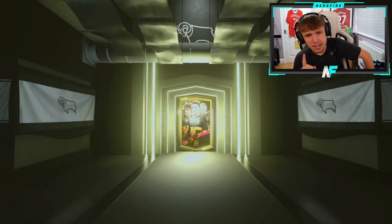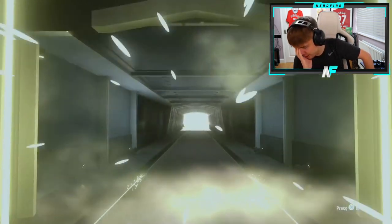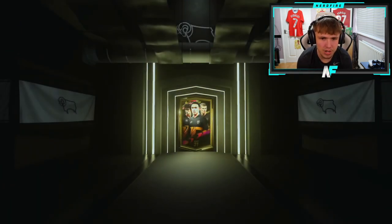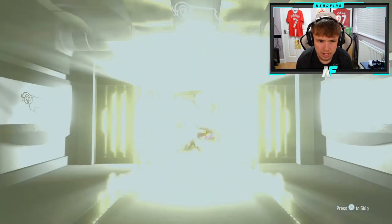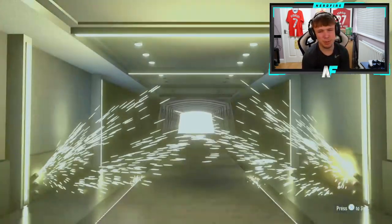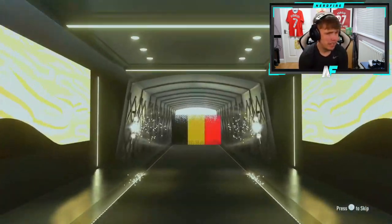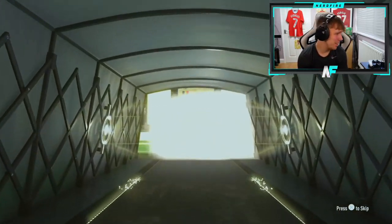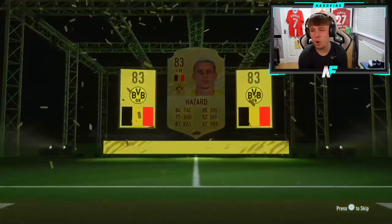Pack number 30 — please end us on a big one, EA. It's a boards at least. Belgium left mid — Thorgen Hazard. Two walkouts overall from Brad's packs across 15 of them.